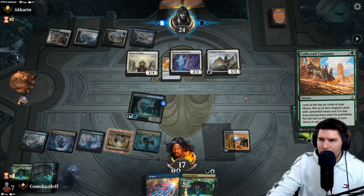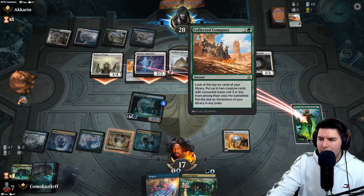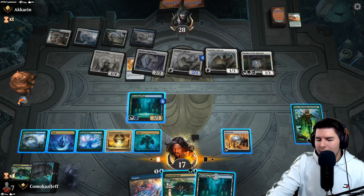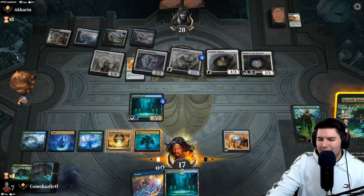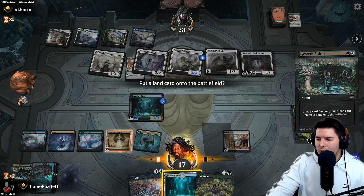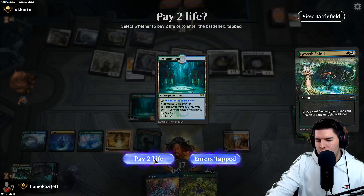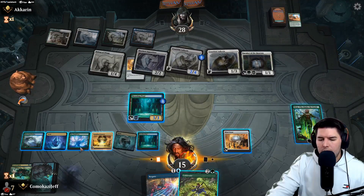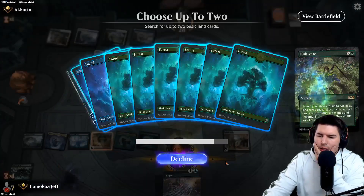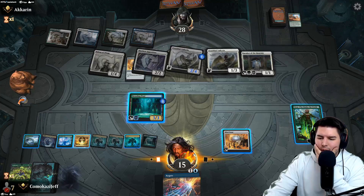Nissa stays alive - we have a shot. We should have held up the Negate. We have all the ramp in the world now, we just need the right cards. World Tree taps for all five colors. We shock ourselves to get the Breeding Pool untapped. We run Cultivate to dig stuff out of our deck, play a forest, and draw with Cascading Cataracts. Grazer resolves.